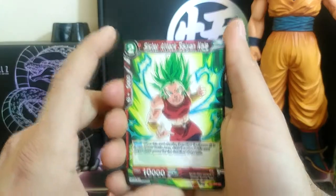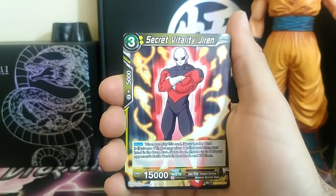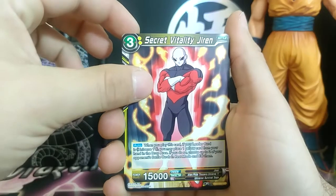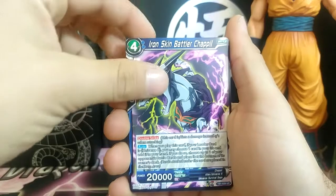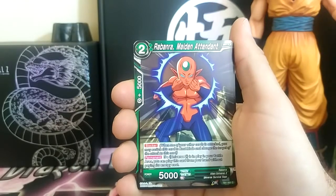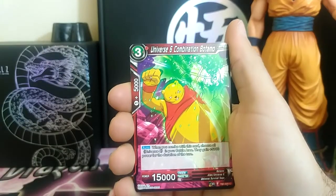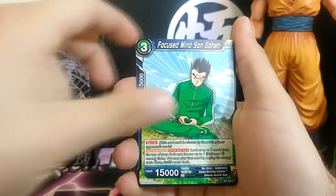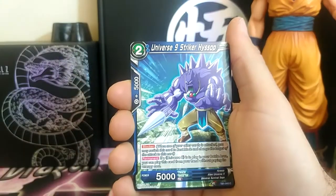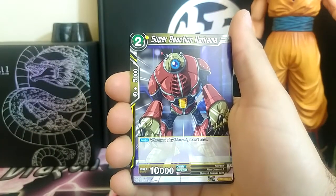We have Sister Attack Saiyan Kale, Secret Brutality Jiren, Iron Skin Battler Chapav, Rabanra Maiden Attendant, Universe 6 Combination Botamo, Focused Mind Son Gohan, Universe 9 Striker Hyssop.